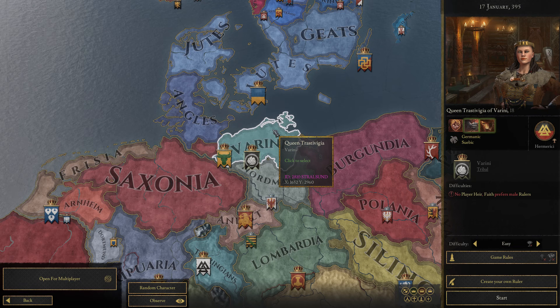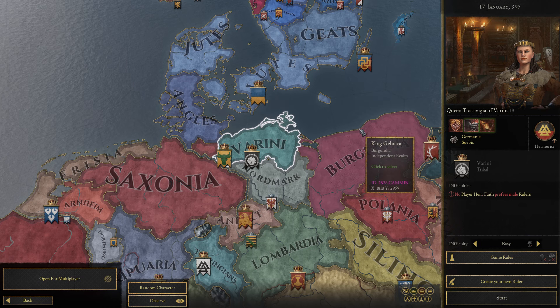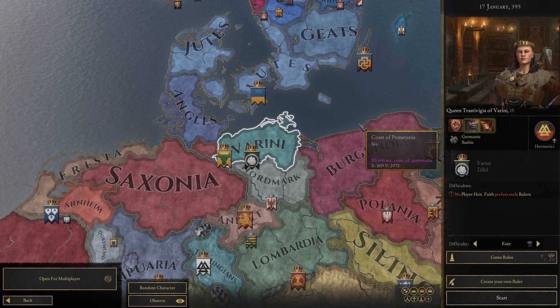What is going on everybody? My name is Shane C. Today we're going to be playing a game that I'm just going to miss ever covering on the channel. We're going to be playing Crusader Kings 3, and we're going to be playing this mod called The Fallen Eagle.